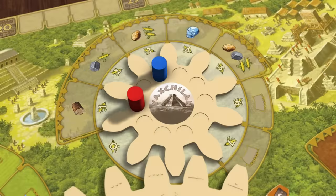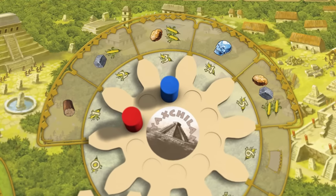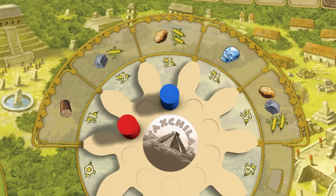The mountains of Yaxchillan offer a variety of valuable resources, including crystal skulls. When you take a worker from a space on this gear, you get the resources shown, which sometimes includes corn.